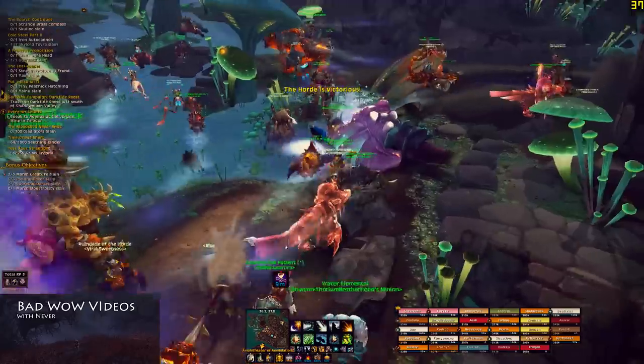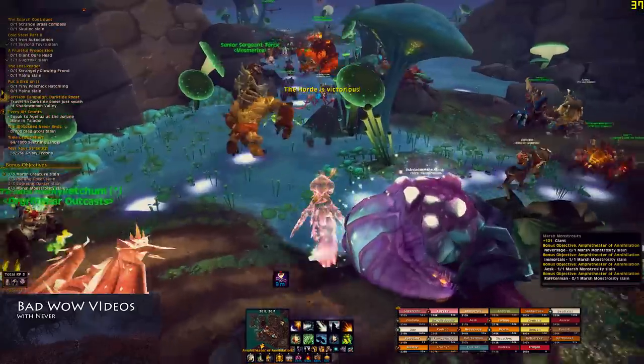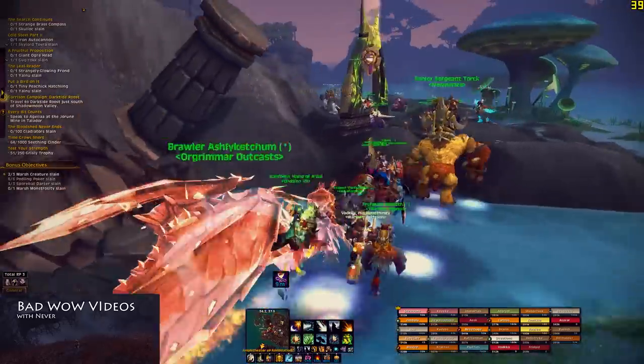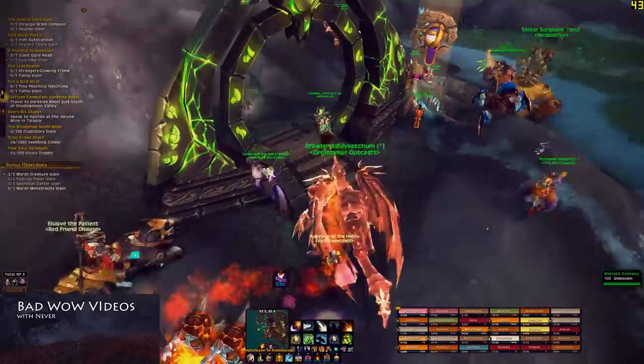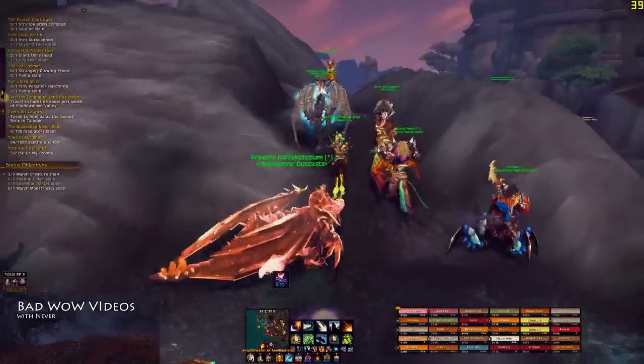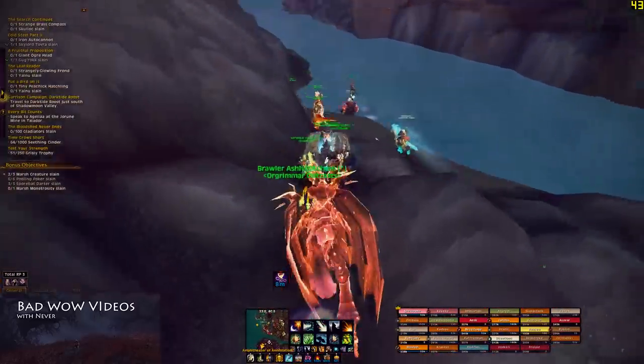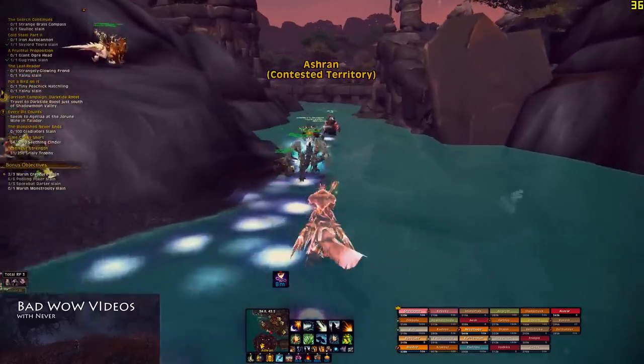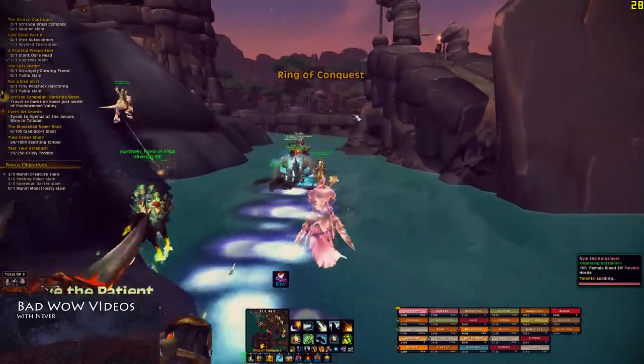We just won that event and I got 250 honor and 125 conquest points — that's all there is to it. Now we're gonna follow people. We're going into the warlock portals, but that's okay. A nice Death Knight is giving us Path of Frost, and somebody is asking in chat where we're going.